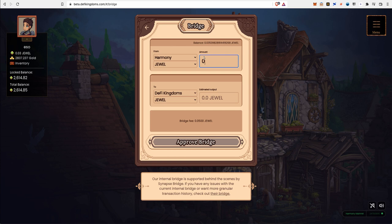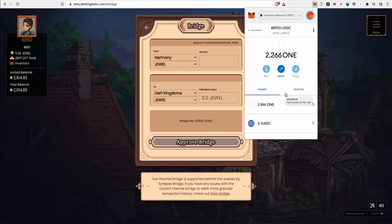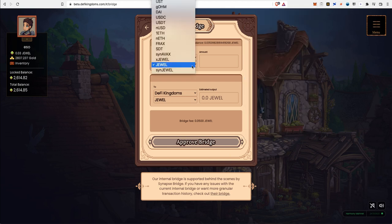To bridge, click on 'Bridge.' I only have 0.03 JEWEL which isn't enough, but here's how it works: type in your JEWEL amount — it will cost about 0.05 JEWEL — then click 'Bridge' and confirm/sign the transaction. You'll need some tokens in your wallet to pay for gas. Keep in mind the network is very congested right now, so it will probably take a few hours to arrive in Crystal Veil. The same process applies for xJEWEL — choose DFK chain as the destination and sign the transaction.